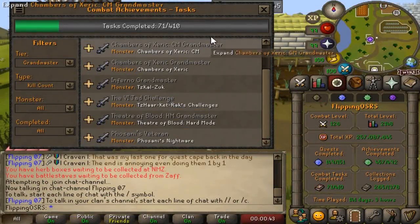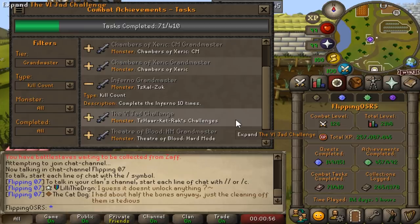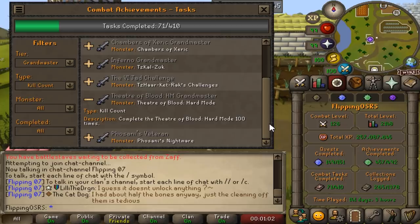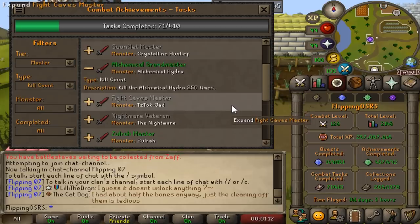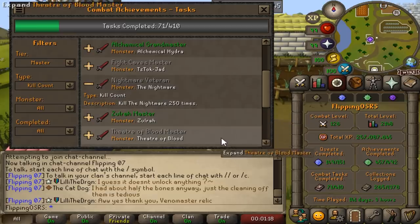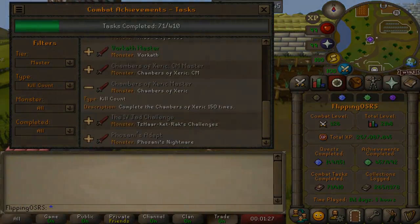Combat achievements have been out for about half a year now, and a very common sore point comes down to the kill count tasks. These don't really prove your combat prowess — they're just a time sink where you need to kill a boss a significant number of times. They'd like to tackle this by reducing the quantity of tasks across the board. For some of the more egregious examples, they're looking to reduce the Chambers of Xeric Grandmaster kill count task from 250 kill count down to 50 kill count, significantly shortening those grinds.